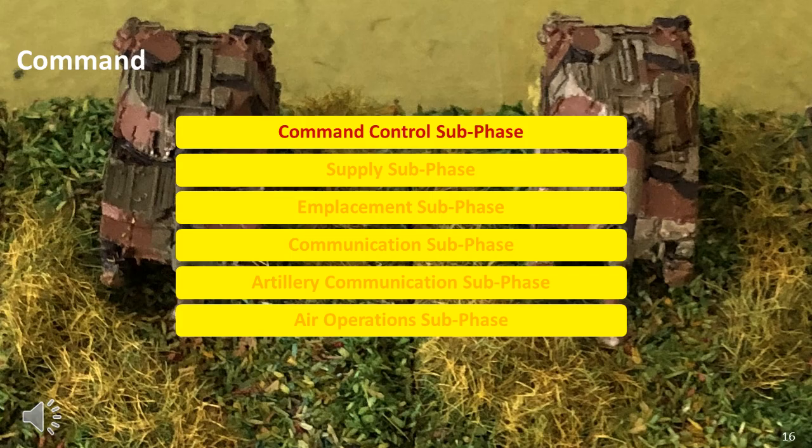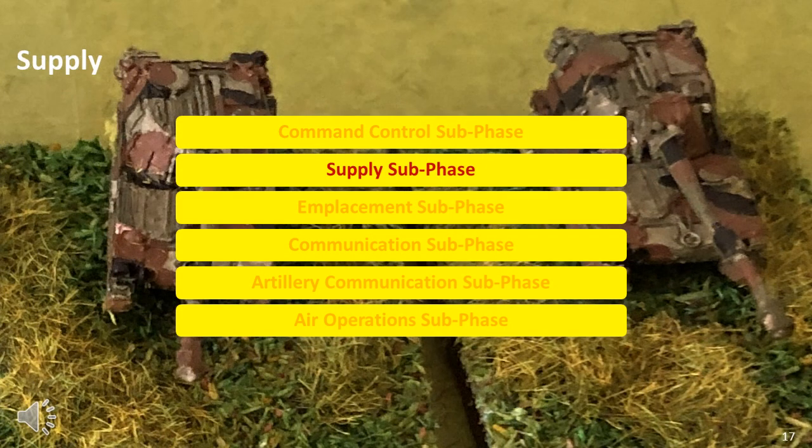Command is a major focus in these rules, with all elements needing to be in command control to communicate — which is required for a wide range of activities such as calling in fire support, air support, and obeying orders. Supply, surprisingly, is also a major factor in the game, unusual for figure gaming rules of the period. Because a game can span a breakthrough and a deep penetration, supply has an important place. An attacker can break through a flank, cut off the supply of remaining defenders, and gain a significant benefit as supply affects what defenders can do when attacked.